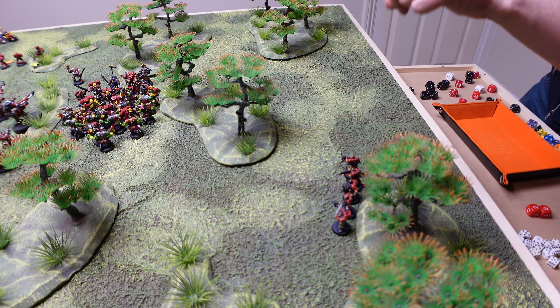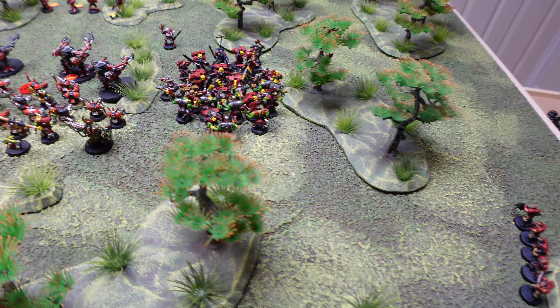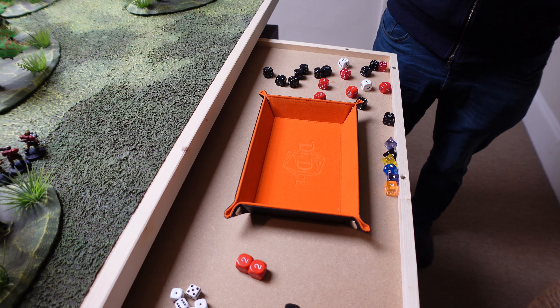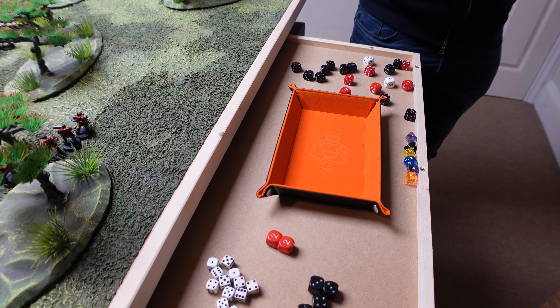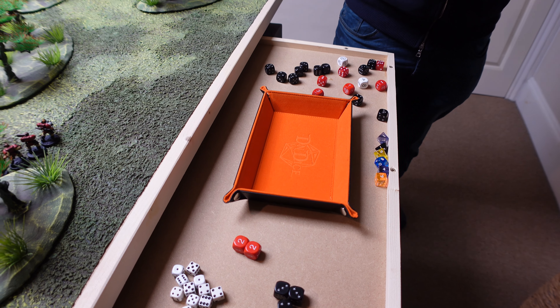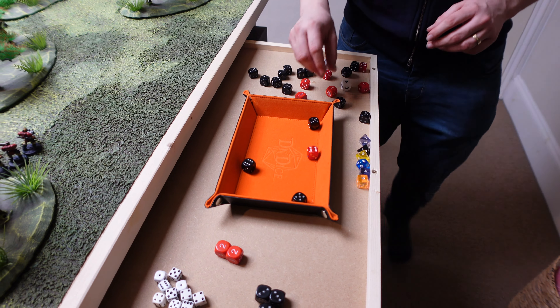Moving on to the Scouts firing needle sniper rifles into the Warboss and his squad. Because he's next to infantry models the shots are randomized between the Warboss and the Orc — characters can't be specifically targeted by a squad. Randomizing: 1-3 is the boss, 4-6 is the Orc. Rolling: three hits on the boss, one on the Orc. The Orc has no armour save and the needler gives minus one — Orc is a casualty.